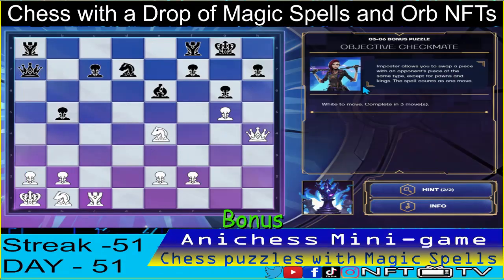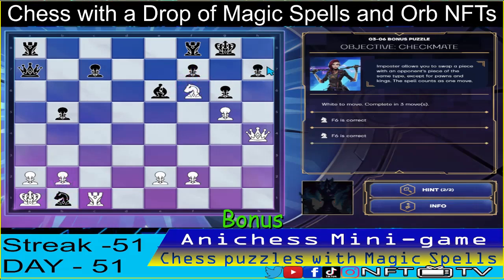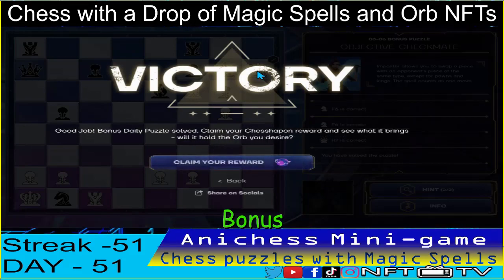For the bonus puzzle of day 51, March 6, we have the objective checkmate, completing in three moves using the impostor spell. First move is to check using the knight in e4, move to f6, check. Knight will capture. Then we use the impostor spell to our knight in b1, swap places with knight in f6, threatening checkmate. And then queen captures pawn in h7 — checkmate. That would be our day 51 puzzles, see you again tomorrow guys, bye!